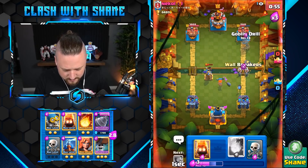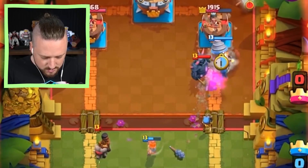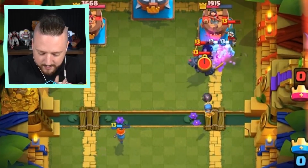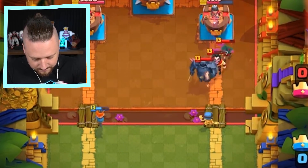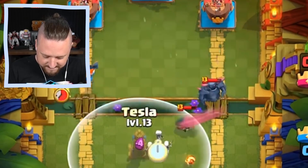I'm going to go Drill Wallbreakers here. Is that dead? I like how the Wallbreaker chose to run in front of the PEKKA — he's kind of a big ol' nub, but that's okay. We love him anyways, boys and girls.